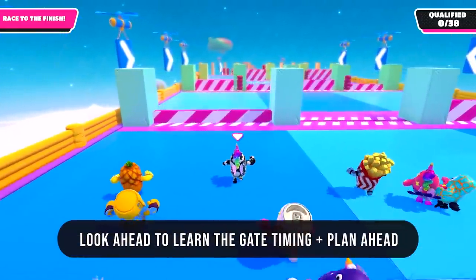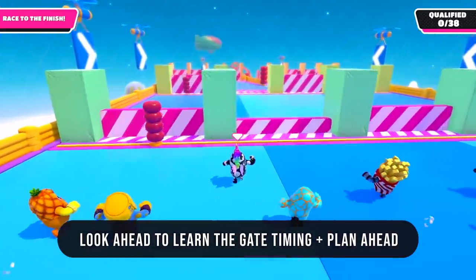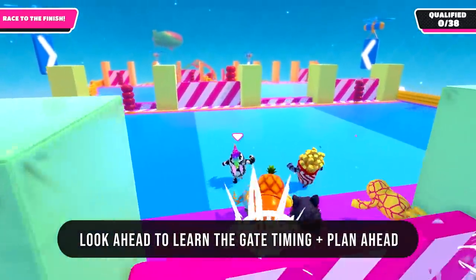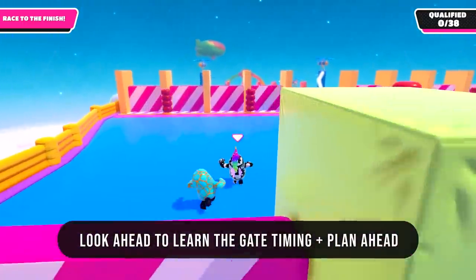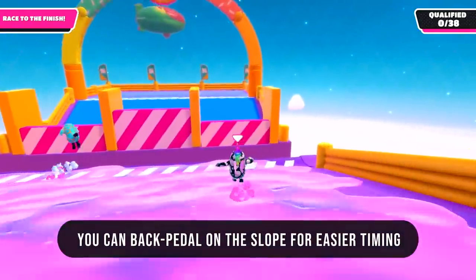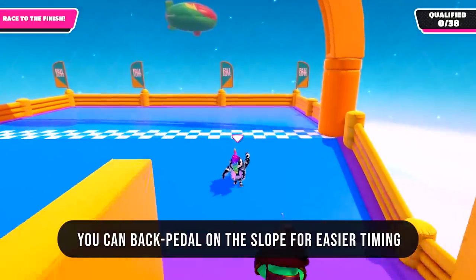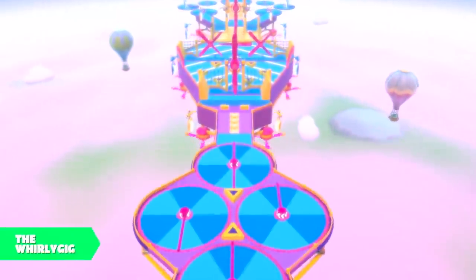The main trick for Gate Crash is that the gates go up and down the same way and at the same speed every time. So look ahead and see which gates are going to be open by the time you get to them, rather than heading towards gates that are currently open. Also, at the end of the level you can backpedal down the slippery slope to make it easier to time your jump over those last few gates.